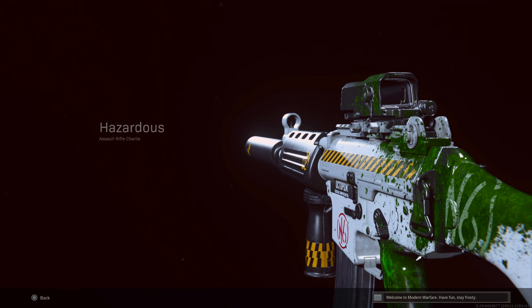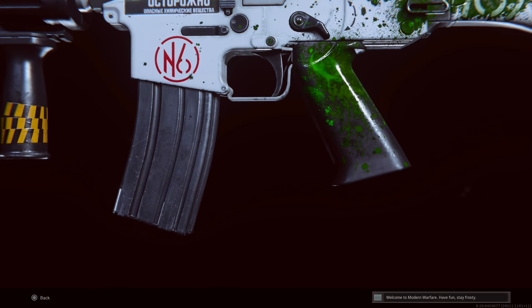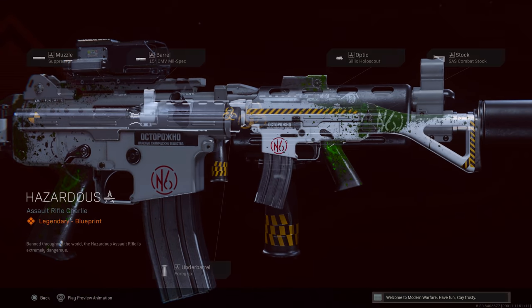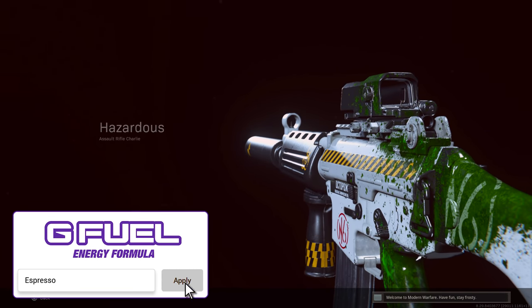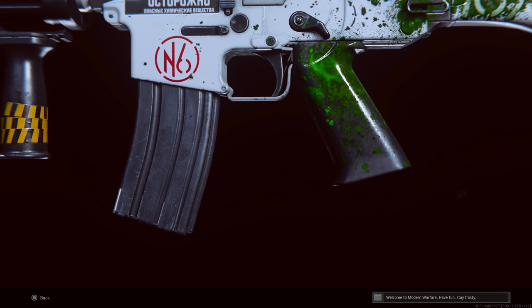Another rare blueprint is the Krig Hazardous, which I'm still a little mad I didn't complete. It was part of the Rebirth event — similar to what we see now with the Outbreak event — with a dozen or so Warzone-specific Rebirth Island challenges. Completing those earned you the Hazardous blueprint, which came with a suppressor, CMV Mil-Spec barrel, Hollow Scout optic, SAS Combat Stock, and foregrip. It's actually a cool-looking blueprint, and the Krig is a great weapon in Cold War, so I wish I'd gotten it.